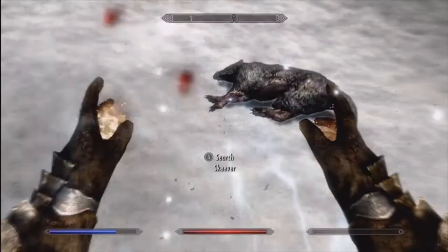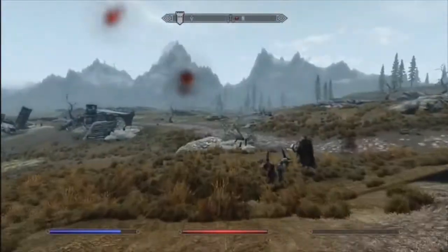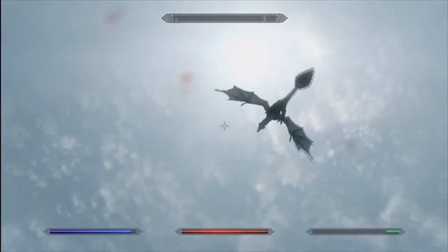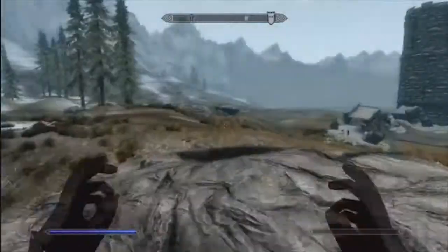What I do know is you just see the dragon and he's stuck there. But it only happens because I'm using the Bend Will shout on all three charges on him - they take control of him and fly him around. In case you guys did not know, that is kind of a spoiler for the Dragonborn DLC - the shout where you can fly him around.